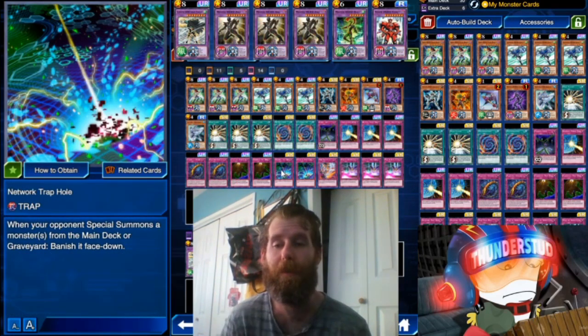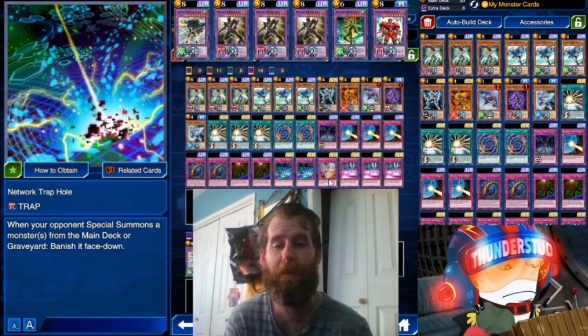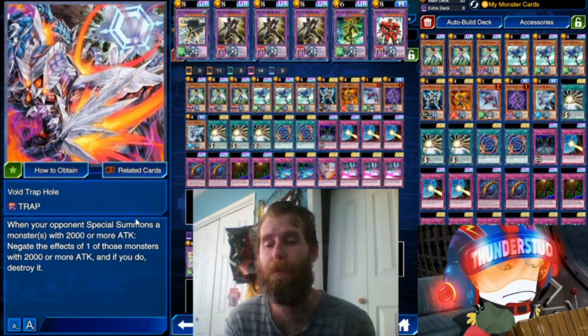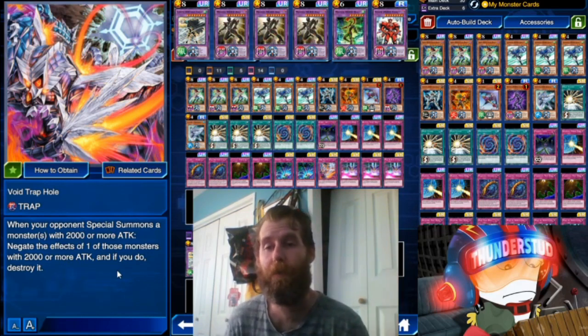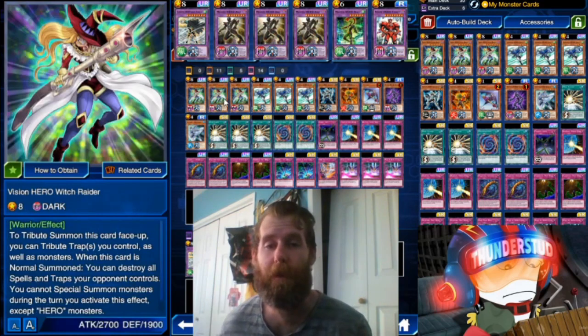Our big boy staples that disrupt — Canadia and Floodgate — are very strong in the current meta. They're always sleeper-strong, it's just hard to make room for them. This 30-card deck has room. We also have Network Trap Hole, which banishes face-down any monster your opponent special summons from the main deck or graveyard — great against Magician's Navigation. And Void Trap Hole negates effects of monsters with 2,000 or more attack and destroys them.